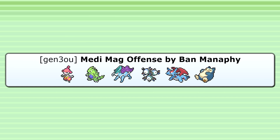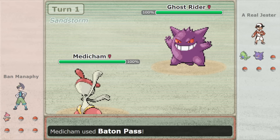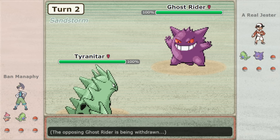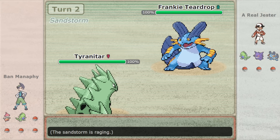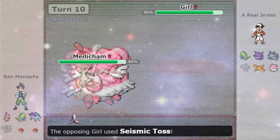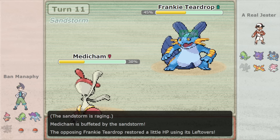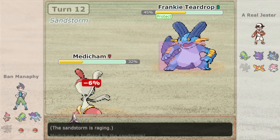In a game against the player Jester, Ban Manaphy leads off with Medicham, forcing out Jester's Tyranitar. Medicham goes for a Baton Pass, allowing a completely safe pivot into Pursuit Tyranitar responding to Jester's Gengar switch — Gengar is now dangerously low, making Medicham significantly stronger. By baiting in Gengar and increasing the chance of a successful Pursuit trap, you support both Medicham and Curse Snorlax, who really appreciates Ghost-types being eliminated. Later, when Medicham forced out Blissey, Jester was hesitant to go Gengar again and instead switched to Swampert, taking a surprising 61% damage — revealing it was a Choice Band Medicham all along. This is a great example of how Medicham maintains offensive pressure and creates awkward positions through bluffing and mind games.